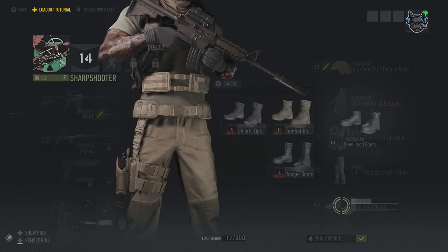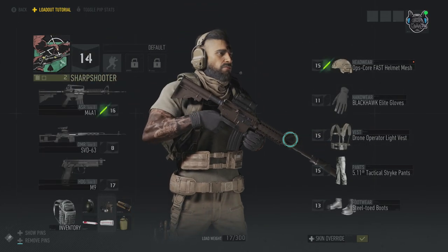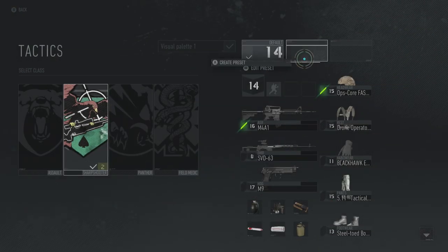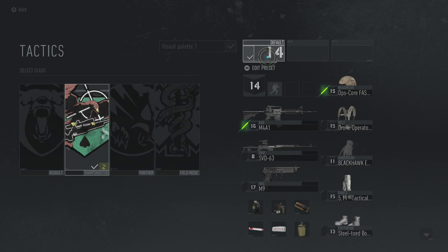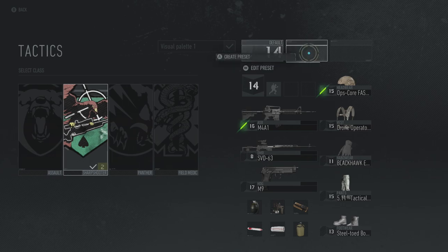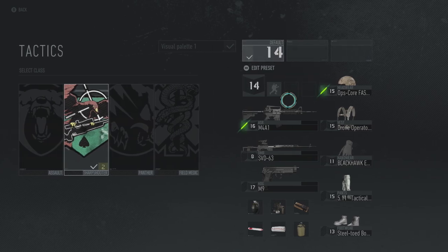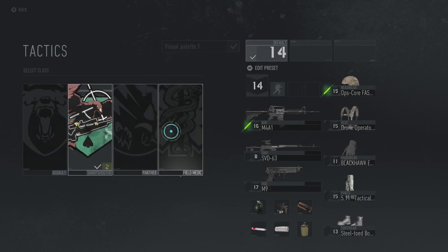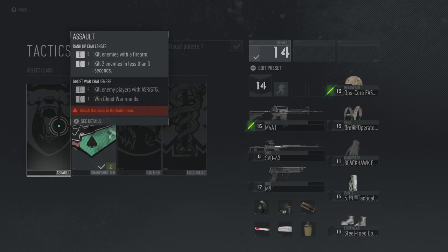You also have the ability of selecting different loadouts. On this game you can save presets — up to three, I believe there might be more, but I only have three options right here. So you can save up to three presets and say, if you want to swap from an assault rifle class using an M4A1 to a sniper rifle class to SMG class, you can do it with the click of a button.